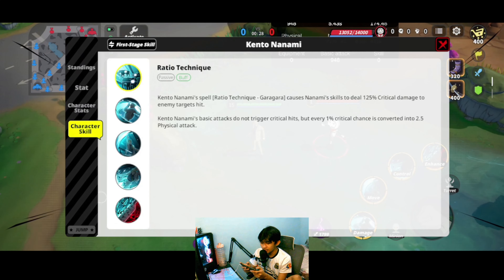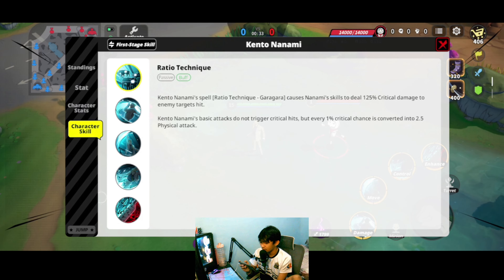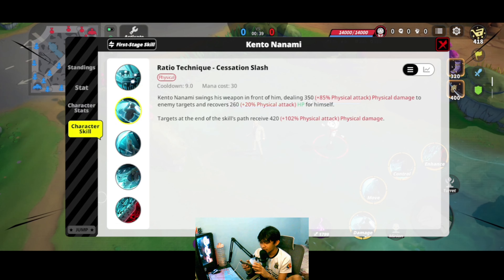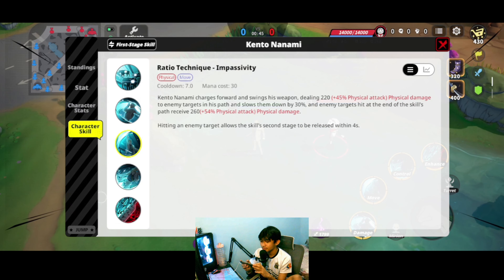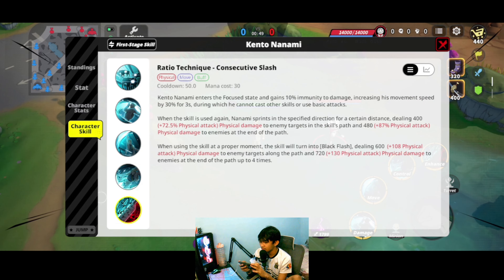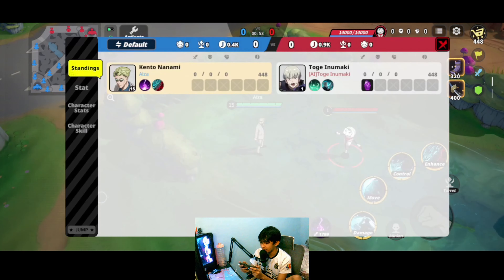By the way, here's some skill descriptions if you want — just pause and read. Here's the skill description of the passive, first skill, second skill, third skill, and then the fourth skill.